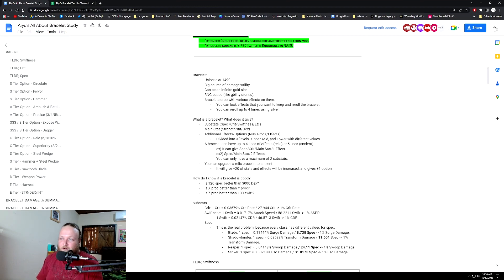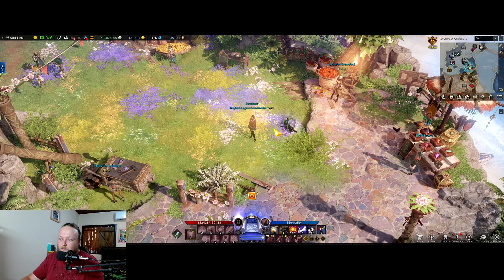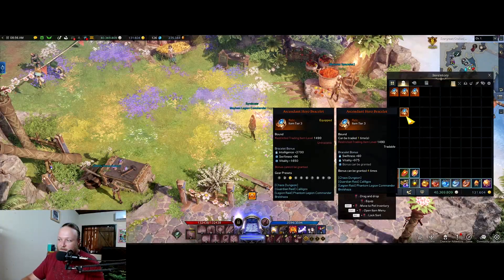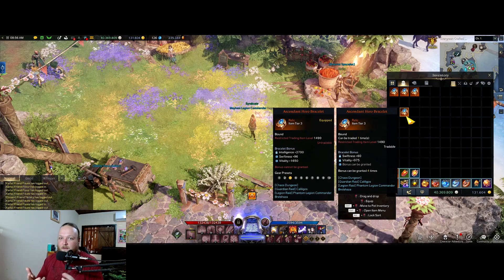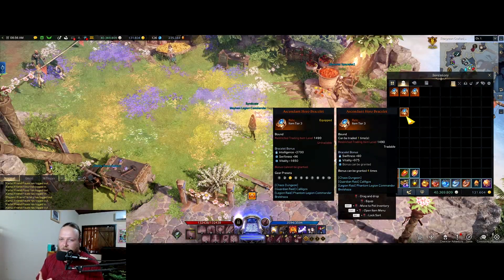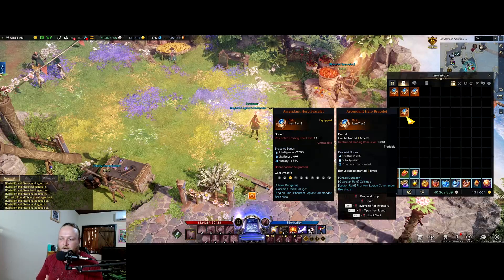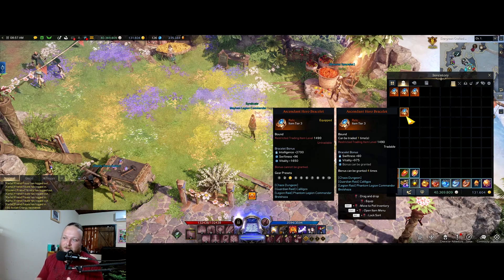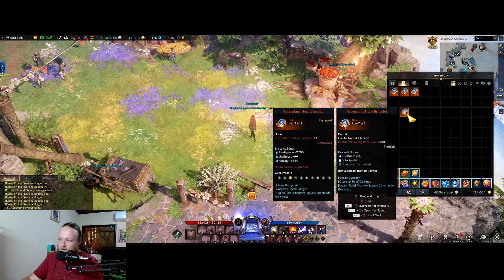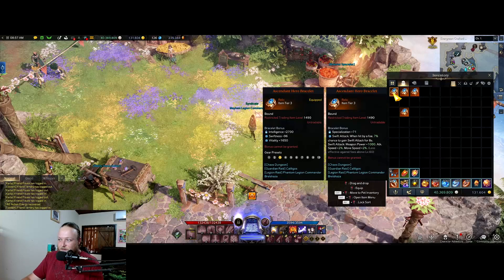Bracelets drop with various effects on them. You can lock effects you want to keep and re-roll on the bracelet up to four times using silver. You can get these from the new 1490 chaos dungeons and up, the Kellygos raid, the guardian raid, and Brawl Shaza. I got most of mine from Kellygos and one or two from chaos dungeons. The drop chance seems like every two to three chaos dungeons on my 1490s I've gotten one, so it's not too bad.